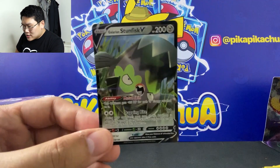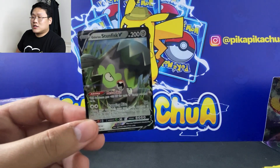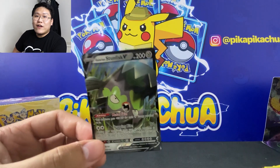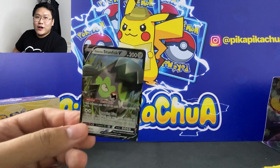We just got this Stunfisk V for our ETB, but it's really nice to open Darkness Ablaze for the first time. We have some booster boxes to open next and we hope to get very nice cards from those. Thank you guys for watching — I hope you enjoyed your time with me. See you all in the next video as we open more Darkness Ablaze and hopefully get that Charizard VMAX. Bye!